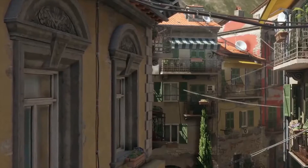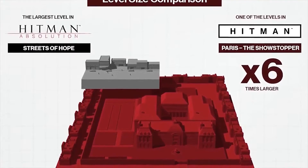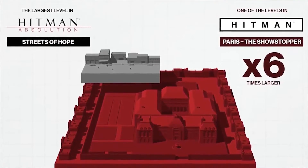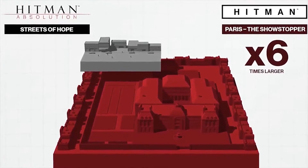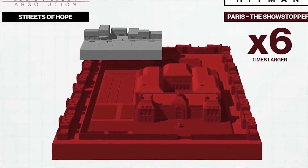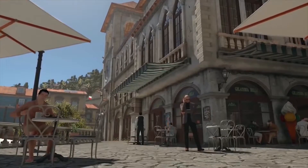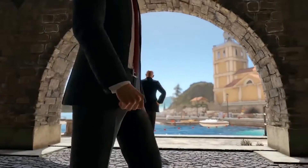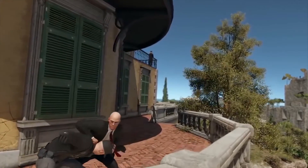Number two: something very important you need to know about this new Hitman game is that the levels are absolutely huge. According to the developers, each map in this game is apparently six to seven times larger than the largest level in Hitman: Absolution. This is to give the player a complete sandbox style of gameplay in how they choose to kill their target. The fact that these new levels are huge speaks directly to the amount of freedom in the game and the variety of kills you're going to have.